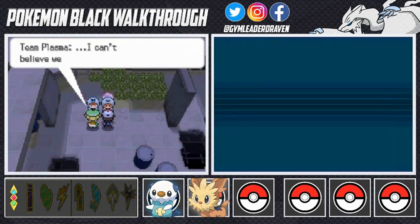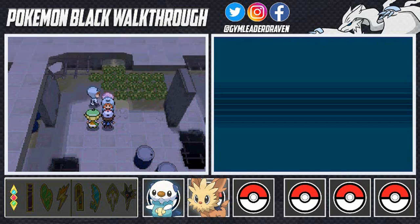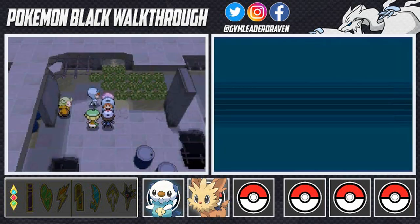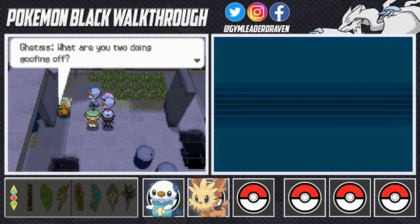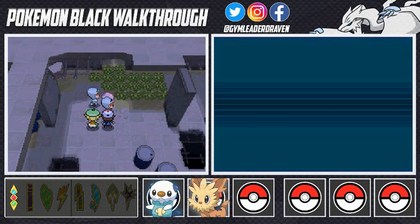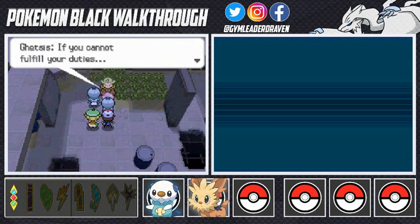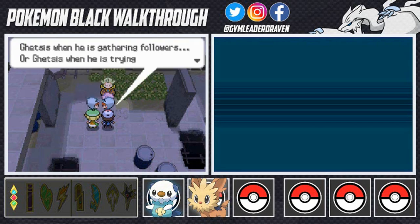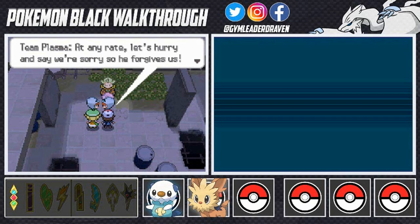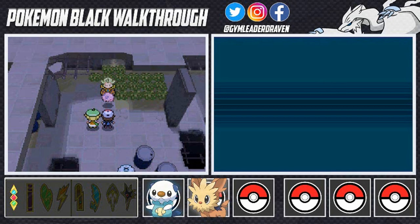Both grunts are in disbelief that they lost, but they keep hitting Munna demanding dream mist. Bianca tells them to knock it off. Suddenly there's a flash and a mysterious figure appears out of nowhere — it's Ghetsis. He scolds the grunts for goofing off and declares Team Plasma shall separate Pokemon from foolish people. This is Ghetsis gathering followers and tricking people with speeches. The grunts scramble to apologize and flee.